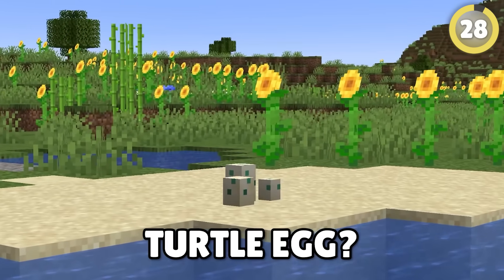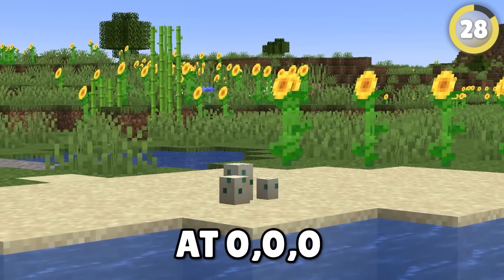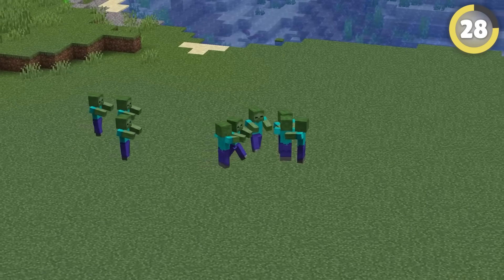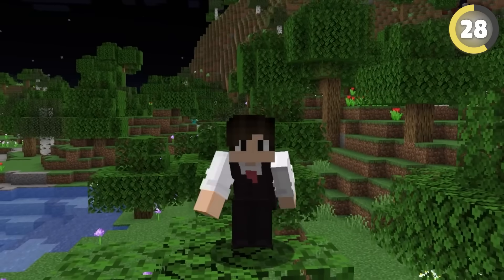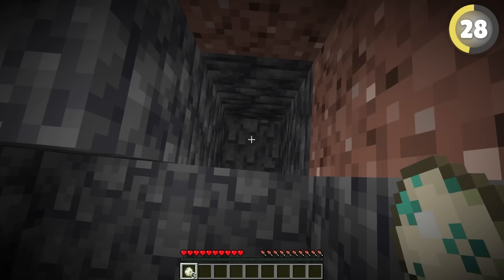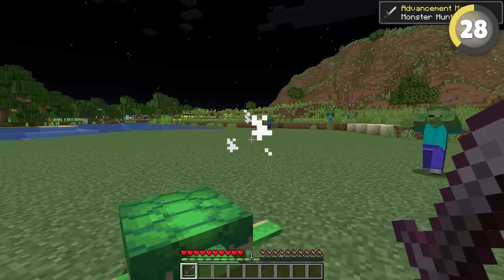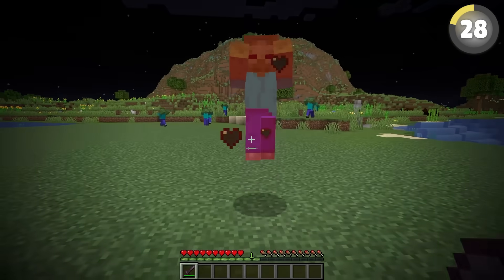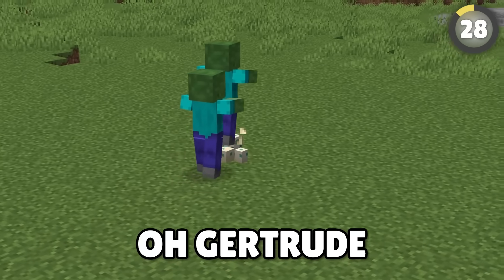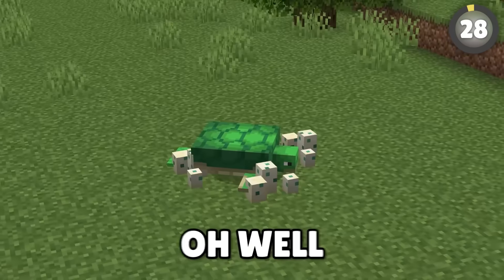Have you ever heard of the magic turtle egg? It's said that if you place a turtle egg at 0,0,0, every single zombie in the world will come running over to kill it. I've got an egg just laid by Gertrude the turtle — I'll place it here, and here they come! There's so many of them all running to the egg. Gertrude, don't look! I'm sorry!